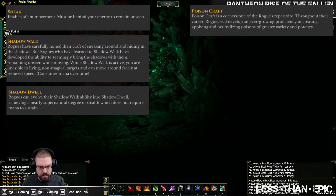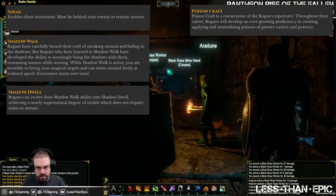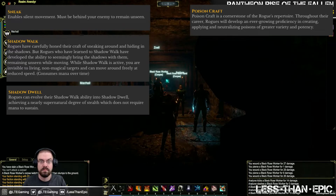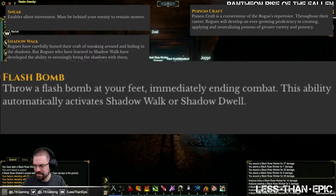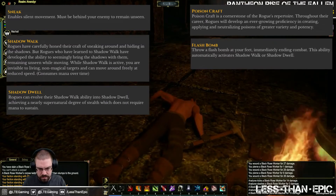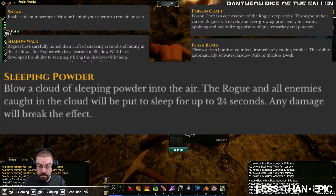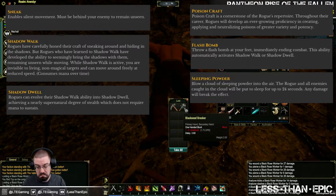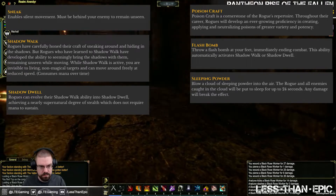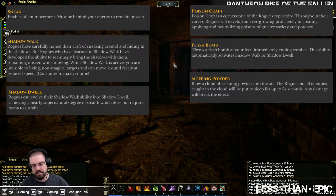The next one might get you a little more excited: Poison Craft. This is a cornerstone of the Rogue's repertoire, and they get better with it as they level up. Finishing off the Rogue, I noticed their typical backstab and dual wield abilities, but also some interesting ones like Length of Rope, which lets you rope down to your party and lets them climb up. There are potion abilities like Flash Bomb, which ends combat and activates Shadow Walk, and Sleeping Powder, which puts you and enemies to sleep for 24 seconds — though damage will wake anybody. I really like the direction the Rogue class is taking; it feels like a true rogue with excellent abilities.